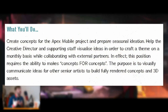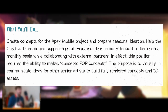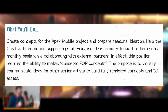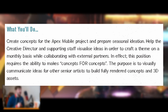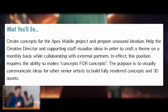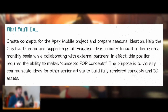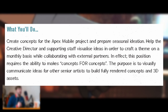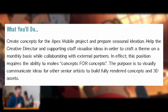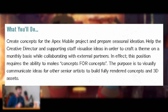As you can see here, the description for the job states that the person must create concepts for the Apex Mobile project and prepare seasonal ideation. They must help the creative director and supporting staff visualize ideas in order to craft a theme on a monthly basis while collaborating with external partners. In effect, this position requires the ability to make concepts for concepts.